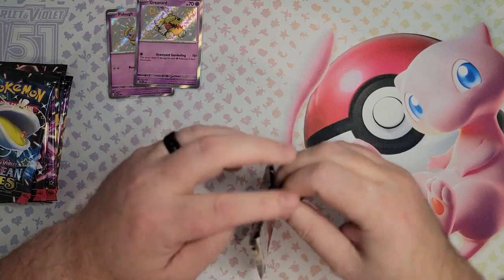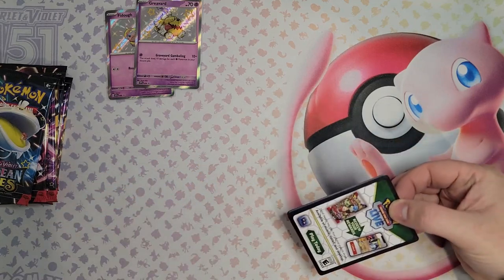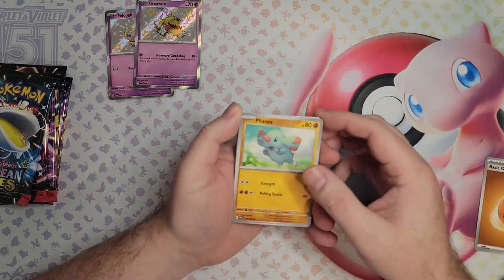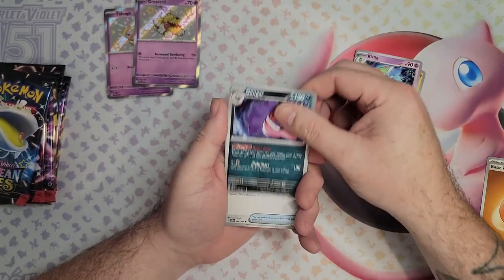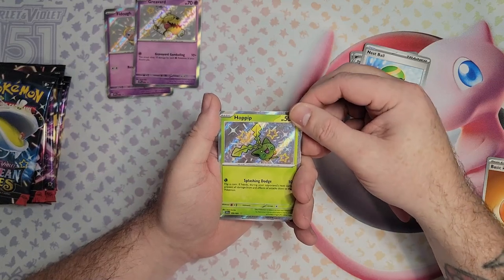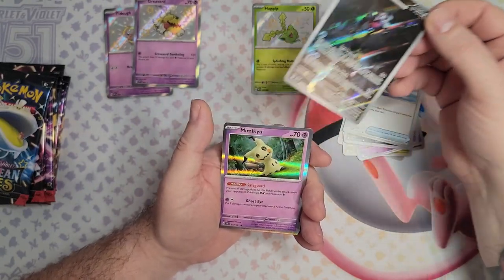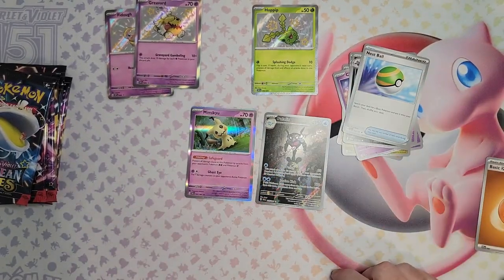Fingers crossed for a shiny Pikachu — it would be amazing if we could grab one. A Charizard would obviously be amazing too. First pack: I can see something at the back already. Charmander, Kalia — we're going slow on this one. First card: magic right there, a little Hoppip! Love that. Then Palafin, and we got the holo Mimikyu. So that's the one I saw from the back. Not a bad start — I'm going to top load the Palafin as well because I'm not sure how much they're worth.